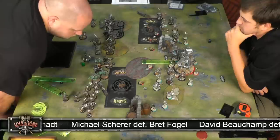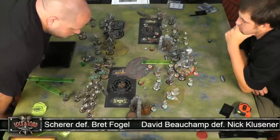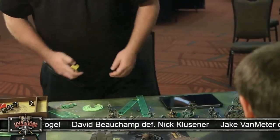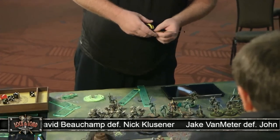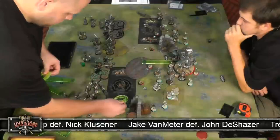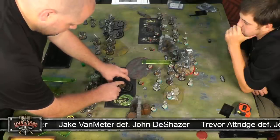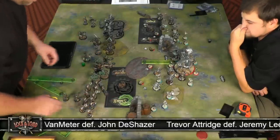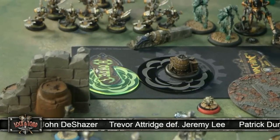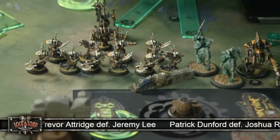Looks like we're contemplating how exactly best to approach all of these countercharging models. I talked a lot earlier about the positioning of the Galvanizers and the Reflex Servitors with counter charge. It is just as important for the positioning of these Banes as they approach these models. It really becomes this huge battle of wits between the two players to see how you can manipulate the battlefield and your opponent's positioning.